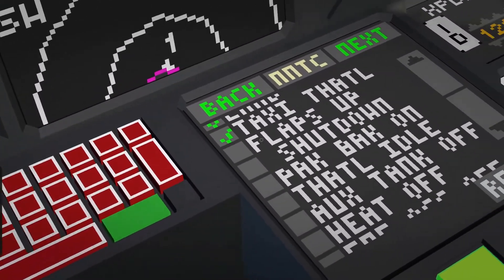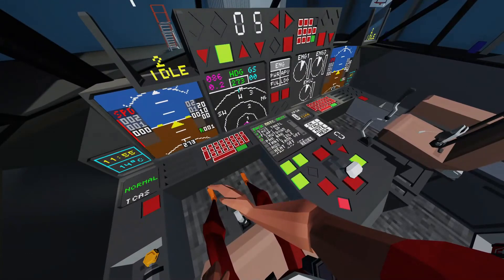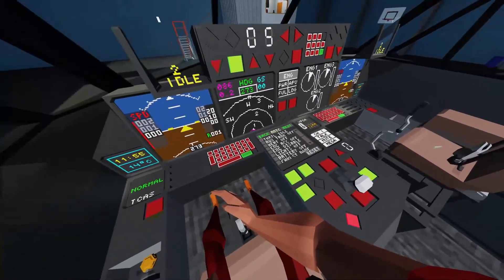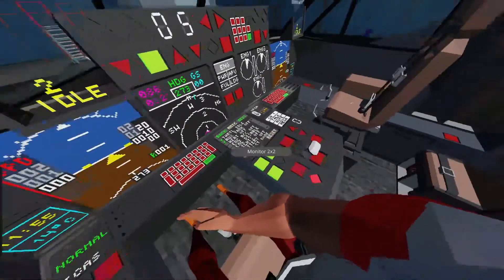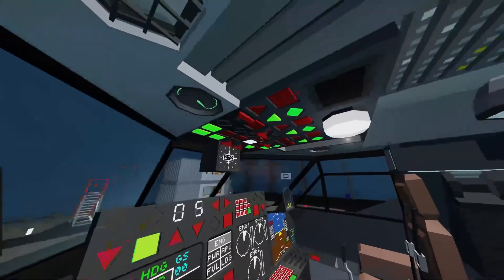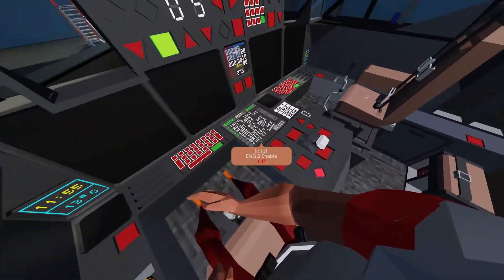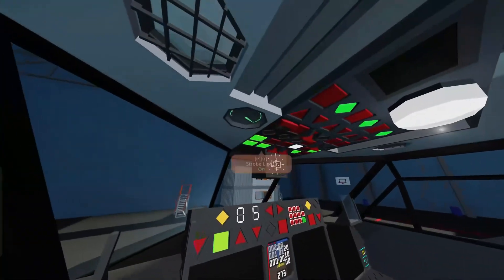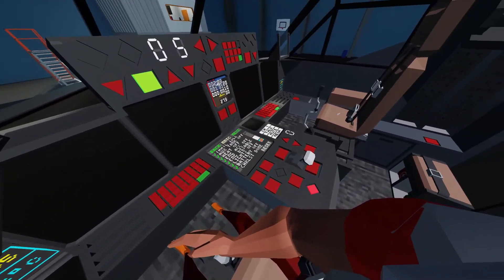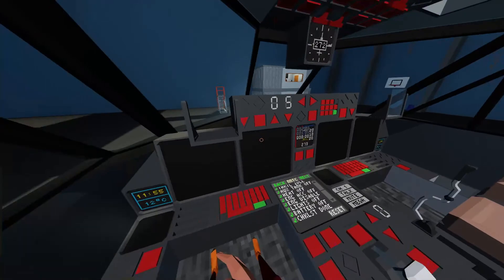Taxi throttle - we're going to pull up our flaps and do the shutdown checklist. Parking brake is on, throttle is set to idle, luxury tank is off, heaters are off, engine accessory power is coming off. We want to disable our engines now, disable our lights, disable our battery. And our checklist is complete.